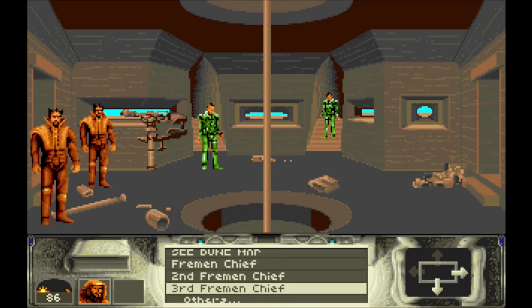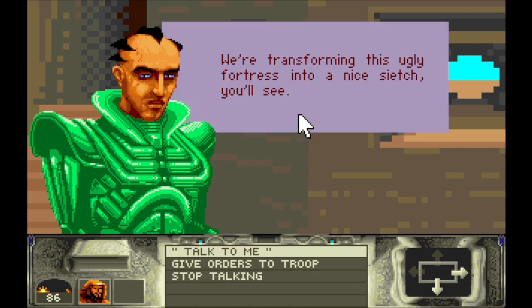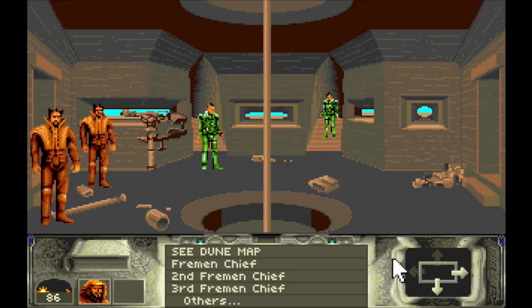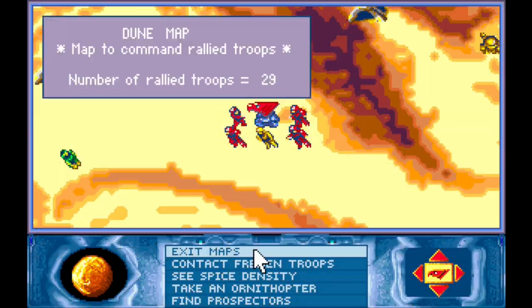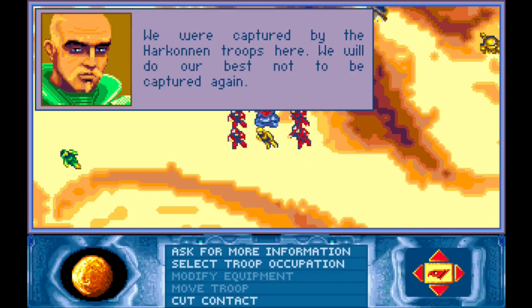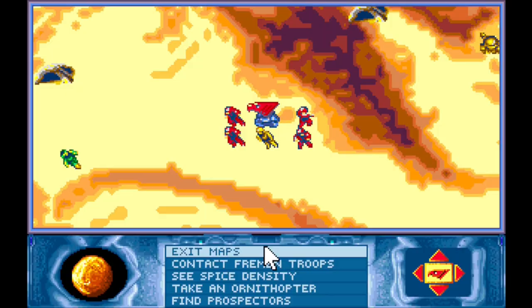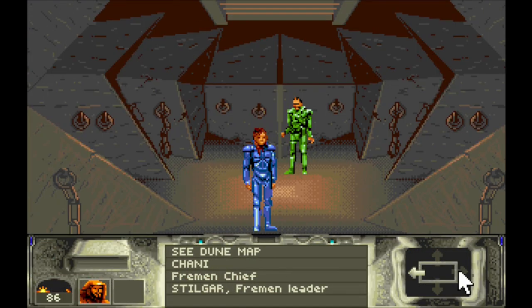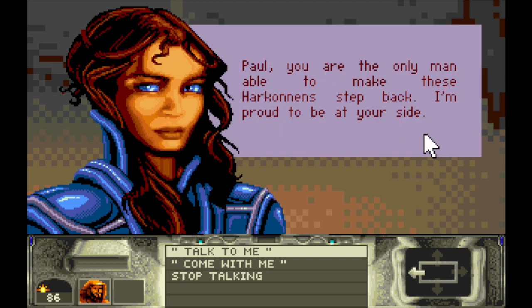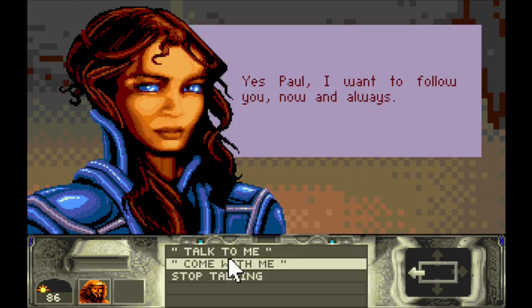Where's Chani? Someone's doing military training - am I here? Yes, this is the place. 'We were captured by the Harkonnen troops here - we will do our best not to be captured again.' Chani says: 'Oh Paul, I was scared to death. I'm so happy you've been able to deliver me from these Harkonnen thugs. You are the only man able to make these Harkonnens step back - I'm proud to be at your side.' Paul: 'Come with me, Chani.' Chani: 'Yes Paul, I want to follow you now and always.'